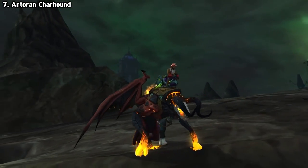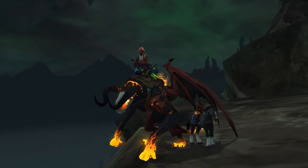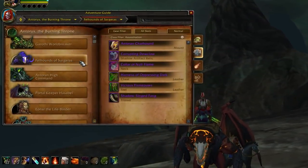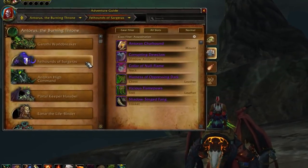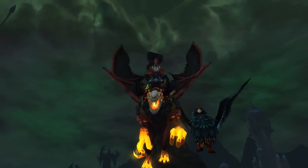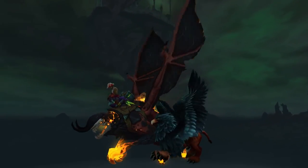Next is the Antorrin Charhound, the fiery brother of the Antorrin Gloomhound. This one can also be obtained through the Antorus raid, but this time it's just a straight-up drop off of the Felhounds of Sargeras, which is conveniently the second boss of the raid. Just like the Abyss Worm, it can be looted in any difficulty including LFR, and just like the Abyss Worm, it's a 1% drop rate.